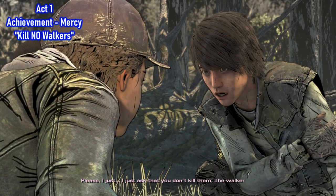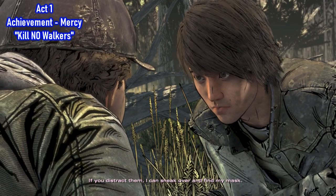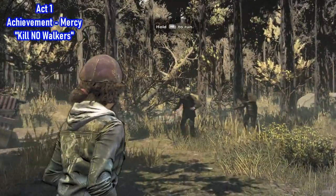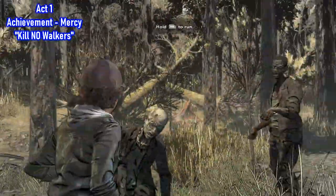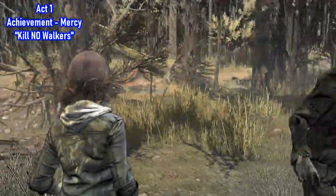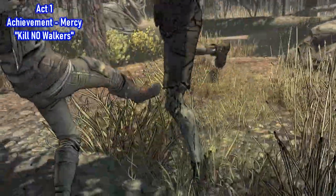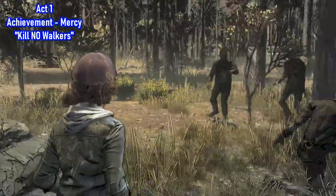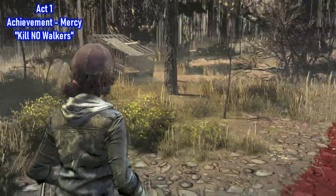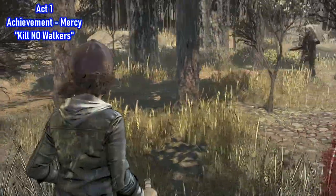You'll eventually run into James, and because he's soft-hearted he doesn't want to hurt or kill anything, so it's your job to not kill any walkers. I failed this quite a few times. What I ended up doing was just stunning these two walkers right here and running around. You can press B to stun if one gets too close, otherwise just keep running away. It'll be about 30 to 40 seconds and then the next part of the mission will happen — but you're not quite done there.